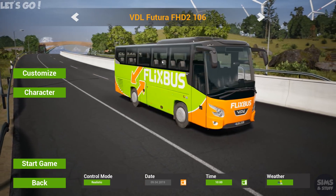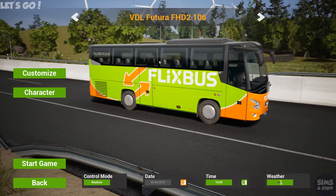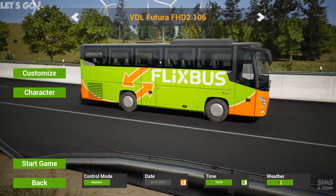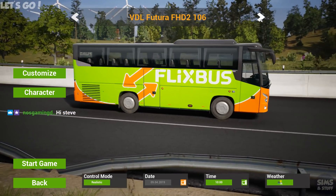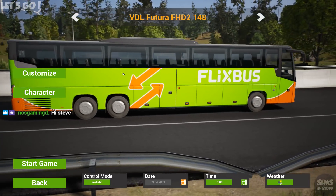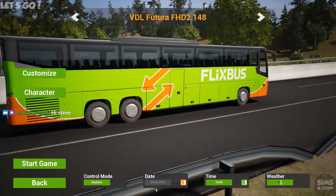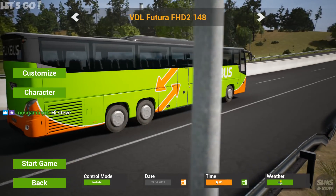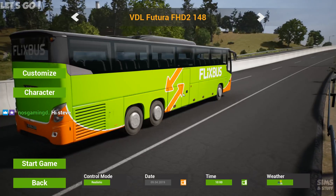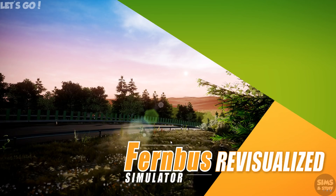We should really be taking the 106 this evening because we're going to be on that twisty road, but I wanted to save it for a stream in Taurus Bus in a couple of days' time. So we're going to go with the biggest one - because why not? Date is when I'm streaming this, time we're going to leave at 10am, weather is set on dynamic. We're going to bust out the 148. Not only a new coach, but a new bit of map as well - two things in one stream.